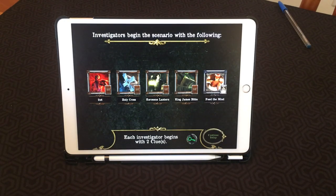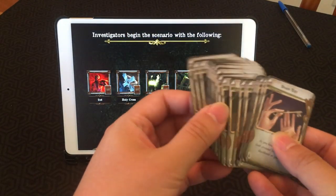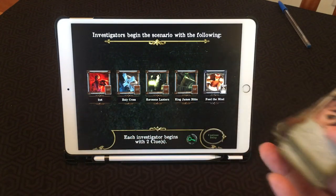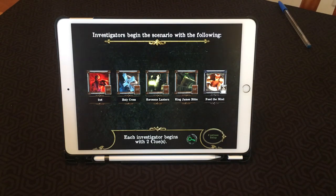Here we get the 2x4, the Holy Cross, the Kerosene Lantern, the King James Bible, and Feed the Mind. You have decks of items sorted in alphabetical order. You take out the items and spells you need, and then distribute them amongst the characters as you'd like.